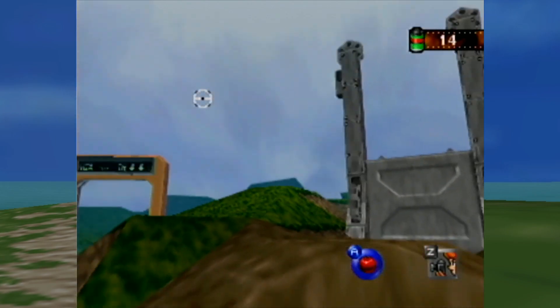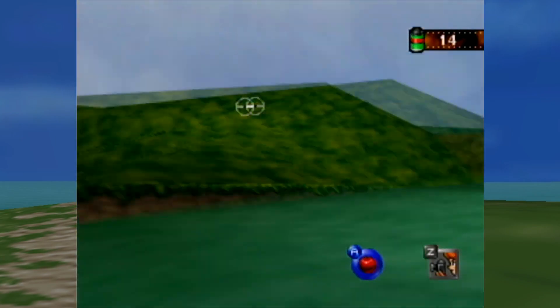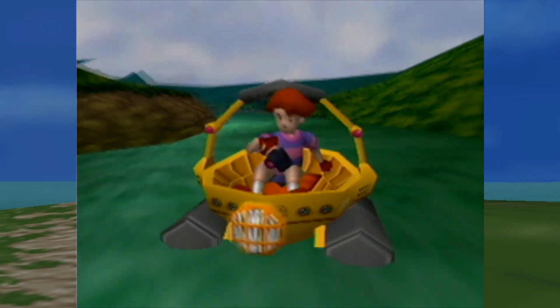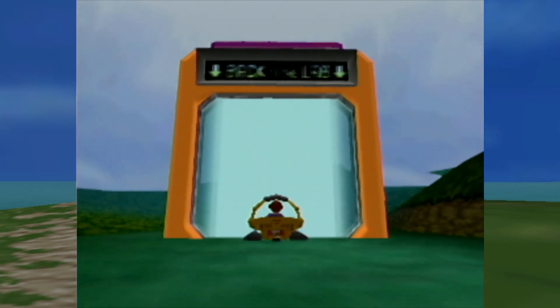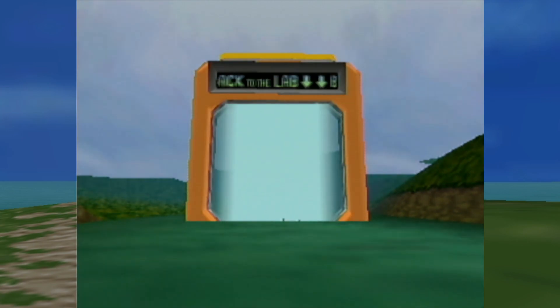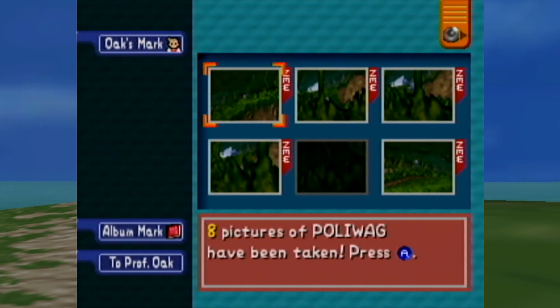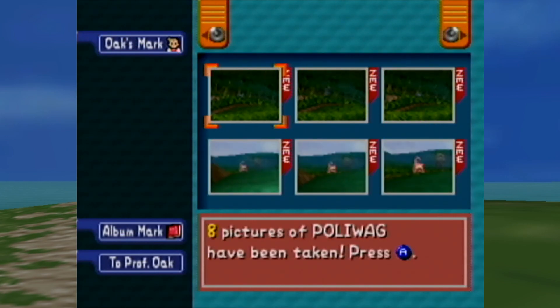All right, somehow we've got to get that switch activated. We saw the switch, we just got to activate it. Wow, 47. All the Poliwag pictures are just kind of garbage.